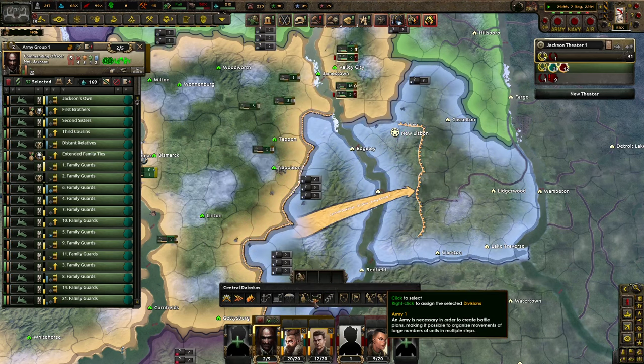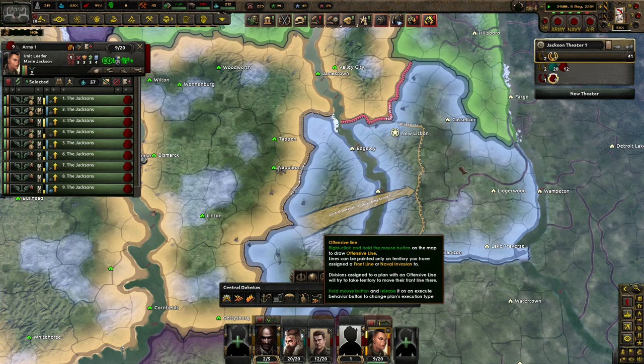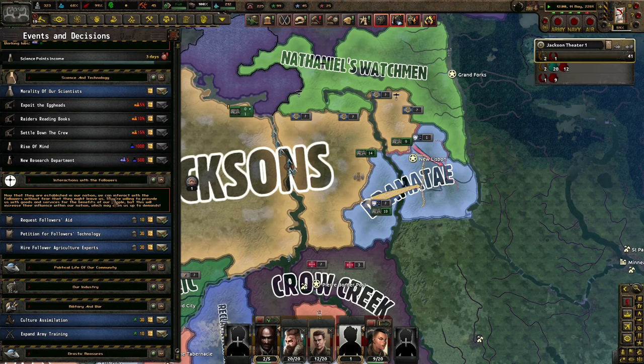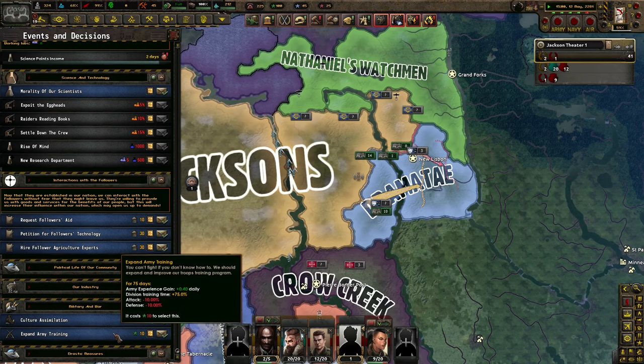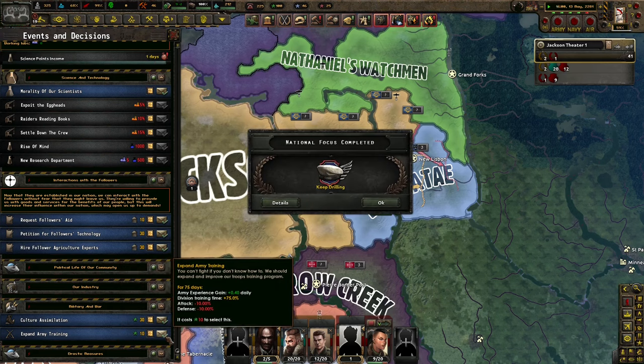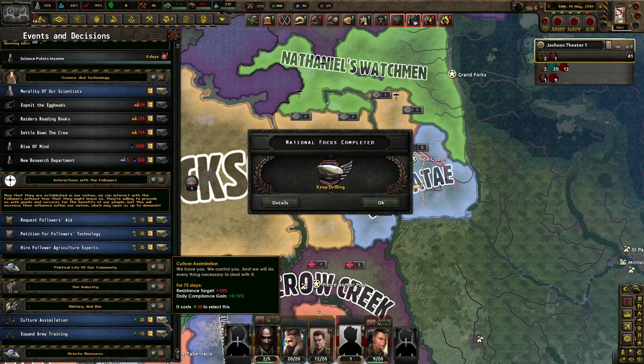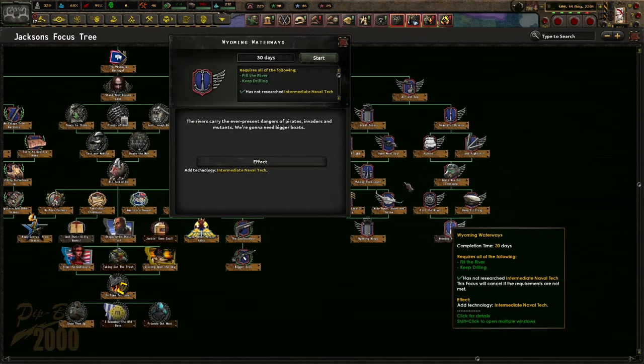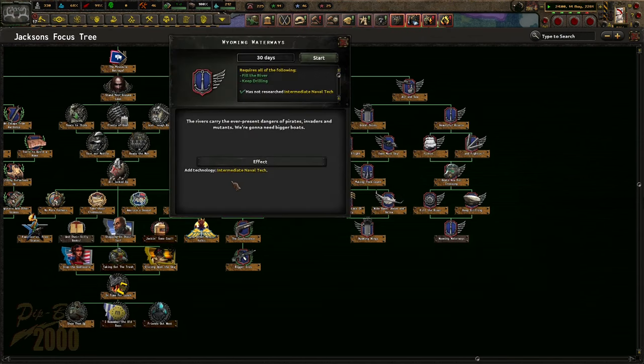You guys can stay here, and you guys can stay here. Spend 40 army XP - we'll go and do it. It's going to really raise resistance but it's fine. While I'm in waterways, the river's cured. The ever-present dangers of pirates and badgers and mutants - we're going to need bigger boats.